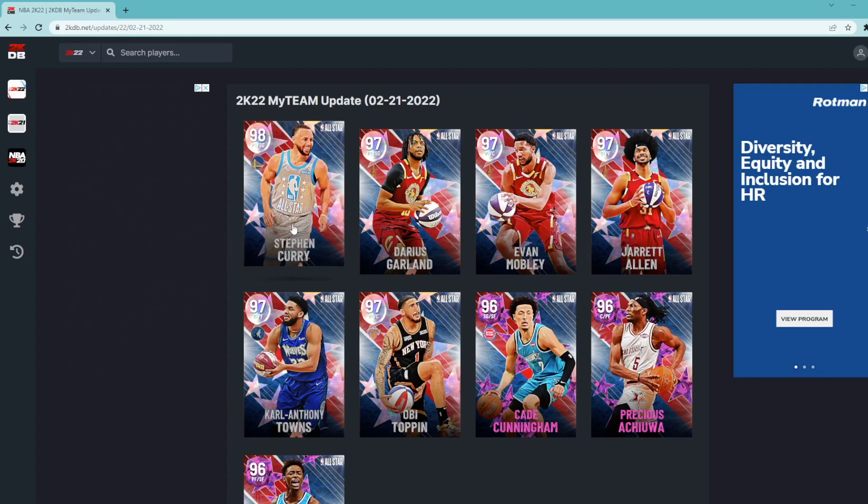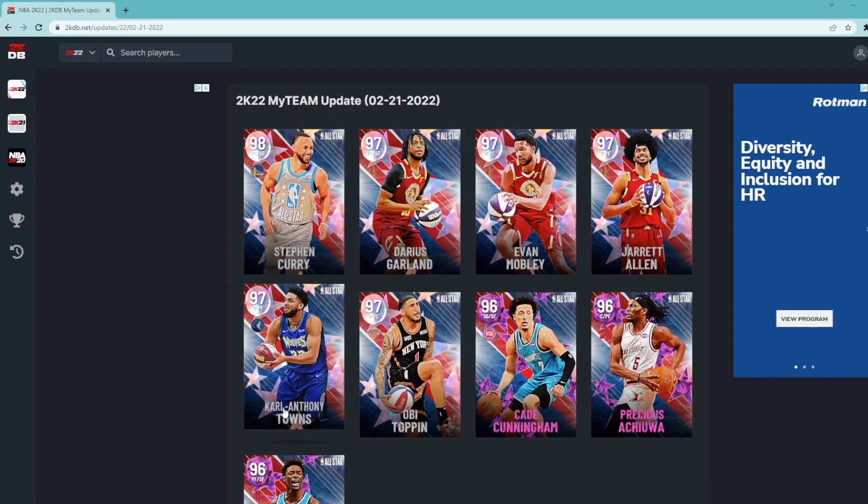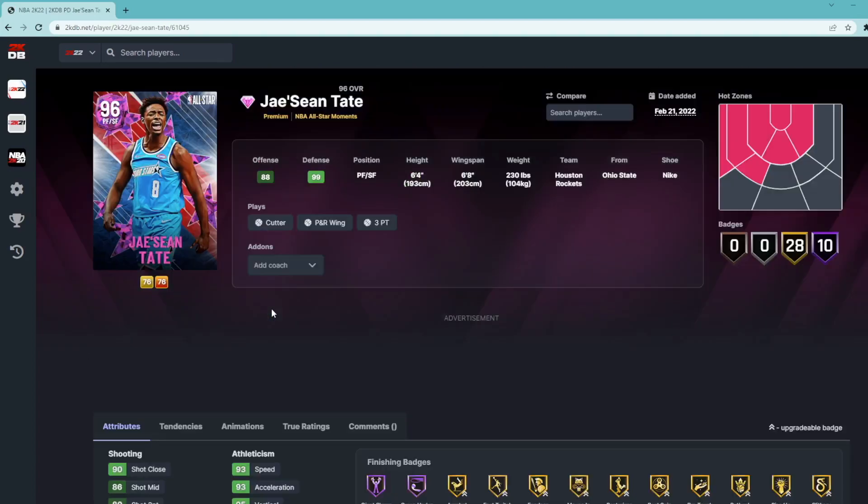As you can see by the players on screen, we got Curry, Garland, Mobley, Jared Allen, Cade, OB Toppin, KAT, Precious Achiuwa, and Jason Tate. These will be in packs coming out at 11:08 Eastern time and you can pull all these cards in packs. Let's start with Jason Tate.